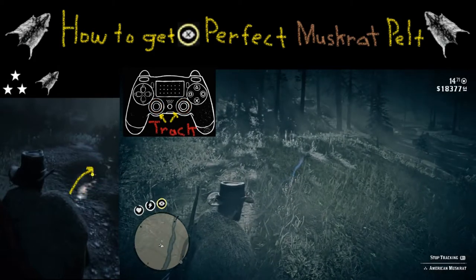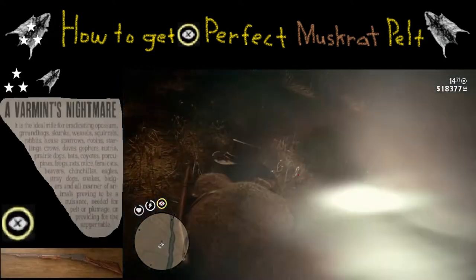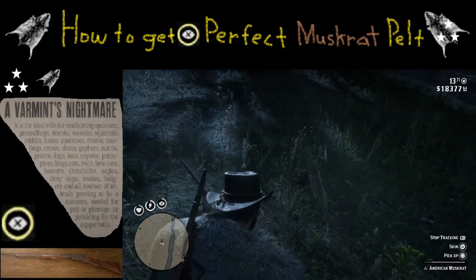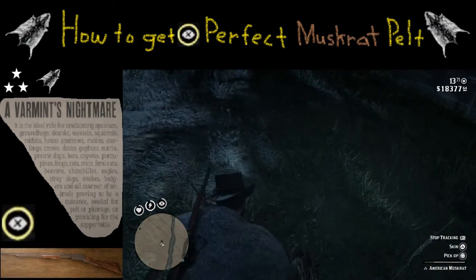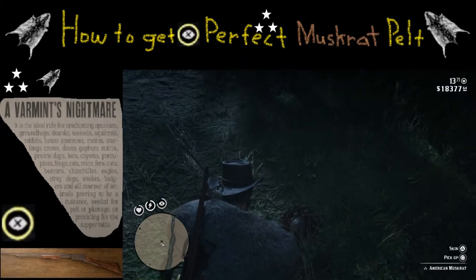When you manage to get close to it, you're going to want to activate that deadeye feature so you can get a good shot. You can see we get really lucky there as the rat is headed toward us, and we still get a perfect shot off — and it's three stars.